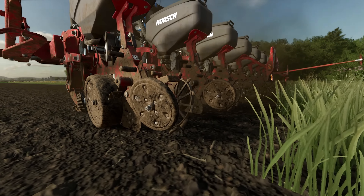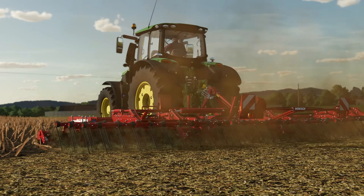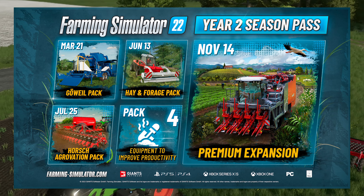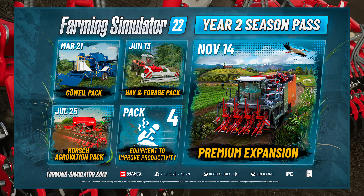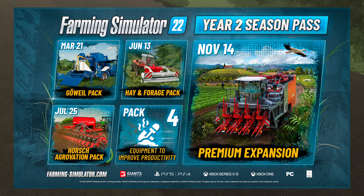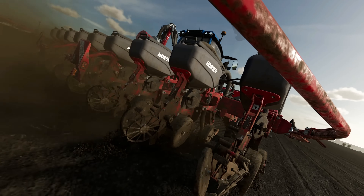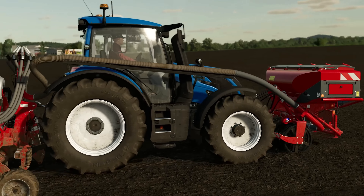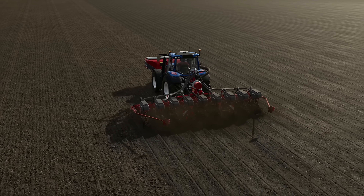Today we get more information about three of the new implements coming with the Horsch Aggrovation Pack for Farming Simulator 22, releasing on July 25th. This pack will include 14 implements and a new map as well. The map, with the collaboration between Giants and Oxygen David, represents in as realistic a manner as possible the Horsch Aggrovation Farm in the Czech Republic.